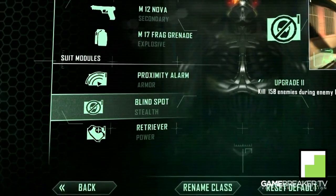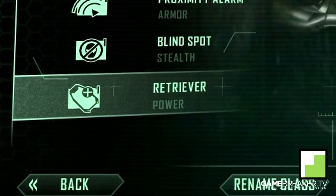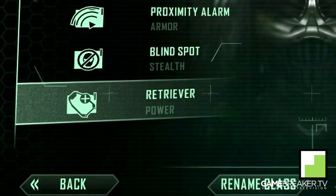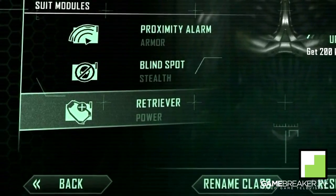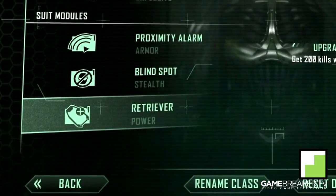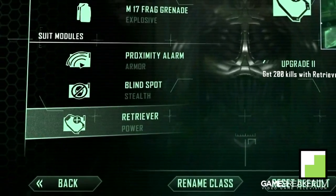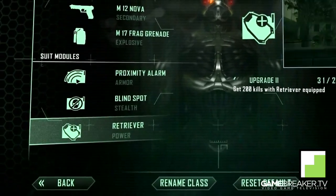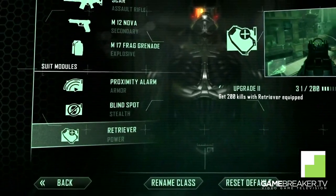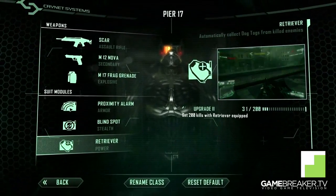The third module is Retriever. If you don't know, it will automatically collect the dog tags from the person you kill. Playing sniper rifle on this map with the long distances, you don't have to actually run up to the person and pick up the dog tag. If you're good enough to upgrade this module you will get support bonuses that require one less dog tag to activate.